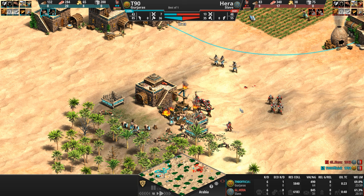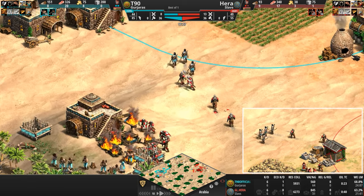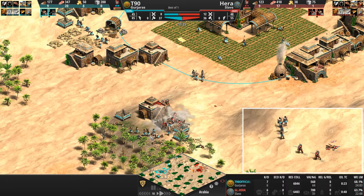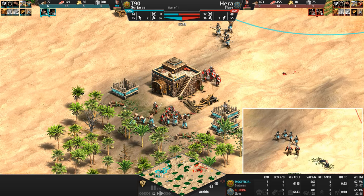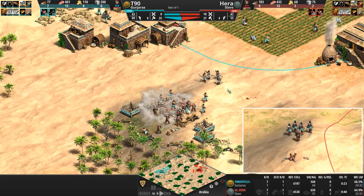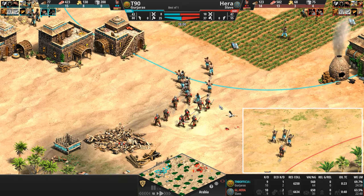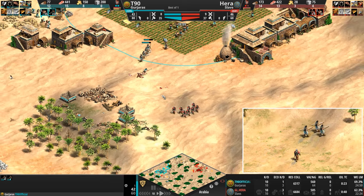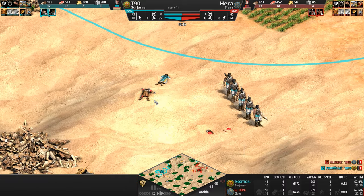These lumberjacks are going to have to find another place to jack their trees. T90 is trying to lure some of Hera's units into the town center range. Hera busts in — the lumber camp is gone. The villagers, even though they're chopping wood, have nowhere to drop it off now, so they make the dangerous journey back to the town center. This is a nice spot for T90 as the men-at-arms chase the villagers — his archers attack basically unopposed, and that's why there's a dead man-at-arms.